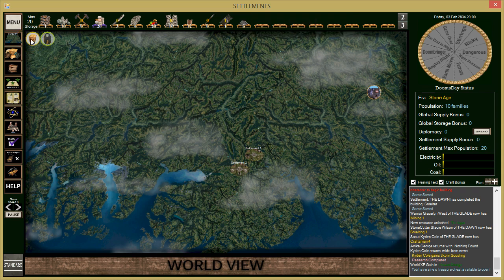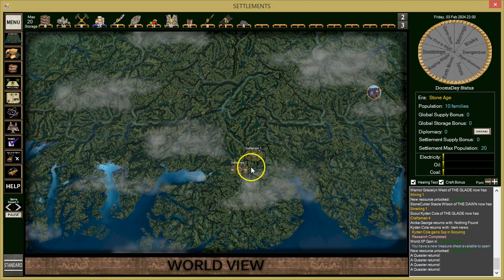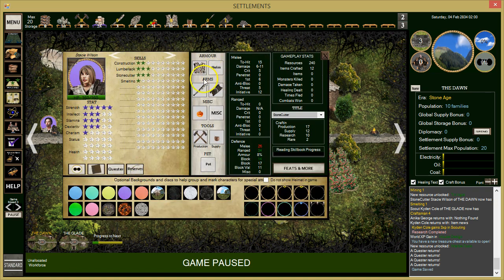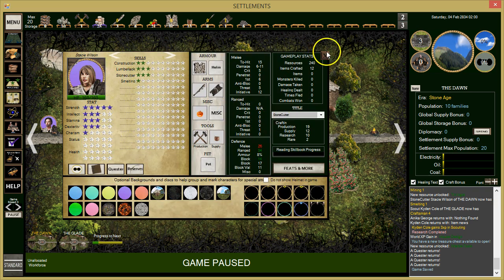We found a treasure chest and we can open it right away. We got fruits and veggies, a wicker jacket, marble, marble tools, and some coin. Not too bad. The marble tools have Production Speed 4 versus stone tools' 4 — so we'll want to eventually upgrade all our tools. Let's give the marble tools to our smelter.